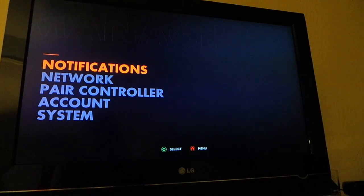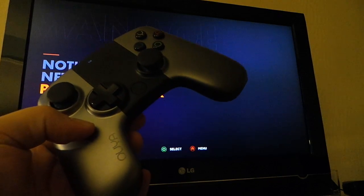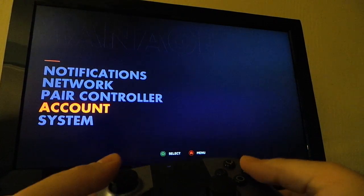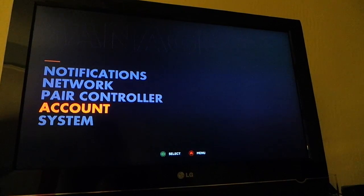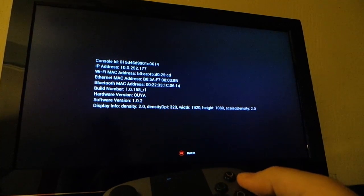Manage is kind of what you'd expect. Notifications — there aren't any; I'd like to see what happens when there is a first notification, but we haven't received any yet. Network just allows you to choose your wireless network — we're at a hotel, so that's what we're connected to. You can pair controllers. We tried to pair the dev controllers — three of us were going to play using the retail version plus two dev controllers, but the dev controllers didn't pair, which was curious. Account is really just your email address, username, and user details.